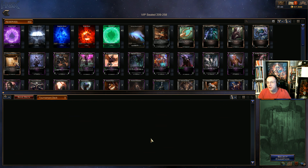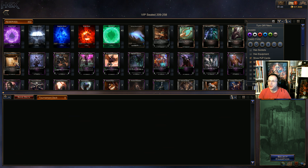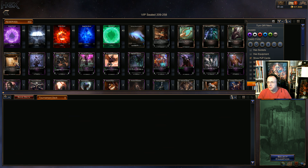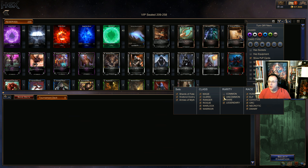Welcome to the local broadcast. We've got to look at our deck — it's all sealed, so that means we get six packs worth of cards. Two of our rare slots are kind of used up already. I can see we've got a Howling Plains Bluegrass and an Exiled Bard. I like to look at the rare cards first, so let's go ahead and do that and see which rares we pulled.